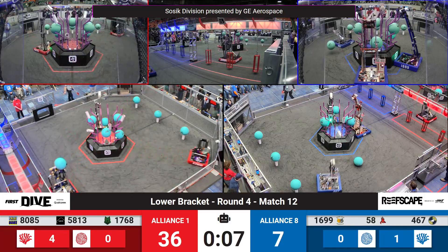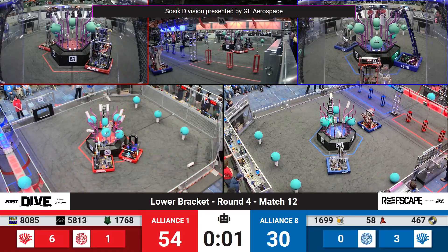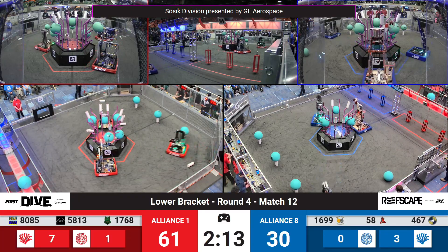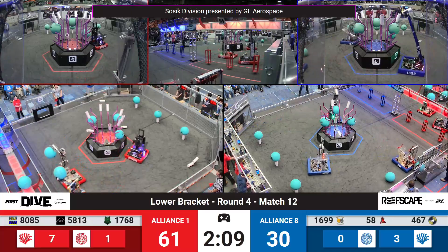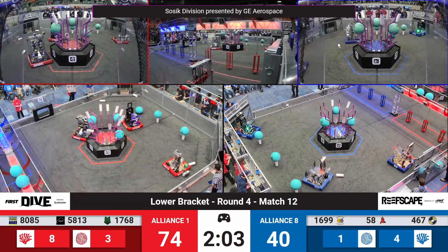Two, three, four coral up on the red alliance reef. Now five — a shot into the barge connects from Mojo. On the blue alliance, here comes 467. They want to add to the tally, just running out of time. As 467 operates, they score, and there's five coral up on the blue reef. 61 points to 30 — a strong autonomous showing from the red alliance. Synchronized scoring from Mojo and Morpheus right into the barge.